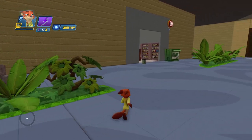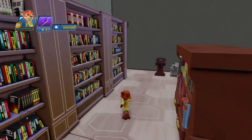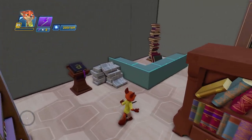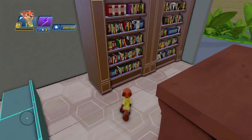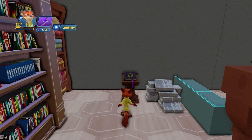The next shop down the hall is a bookshop, which is filled to the absolute brim with bookshelves, a stack of books behind the counter, a big newspaper stack, and the Darkhold. Yeah, I don't know how that one got in there.